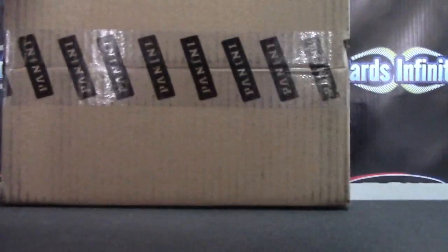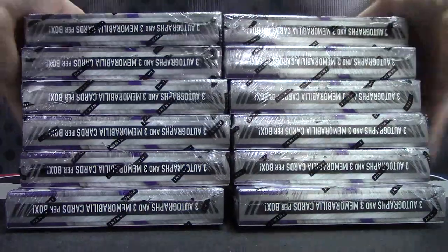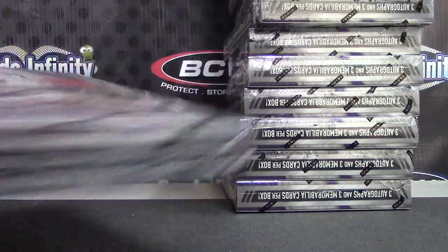All right, totally certified time. First break of the day — we're going to go into the case breaks first. It looks like we have five or six regular breaks coming up right after. Show the case — there we go. If you look at the very first video of the team randomizer through the die, this case fell into hole one, so this is case one. Packs out first. No Kobe packs this year.